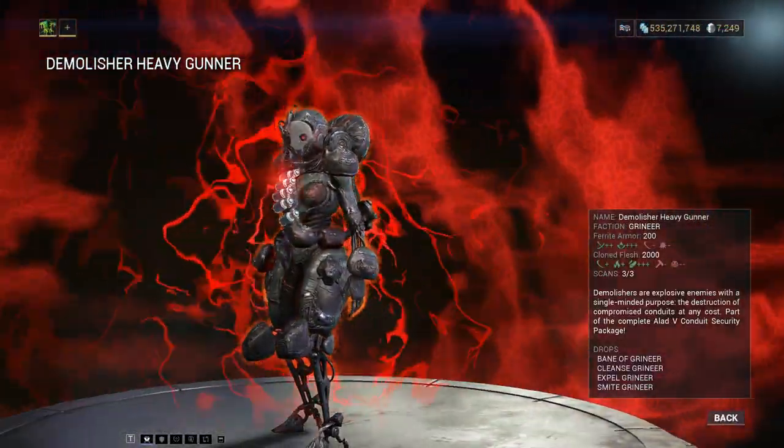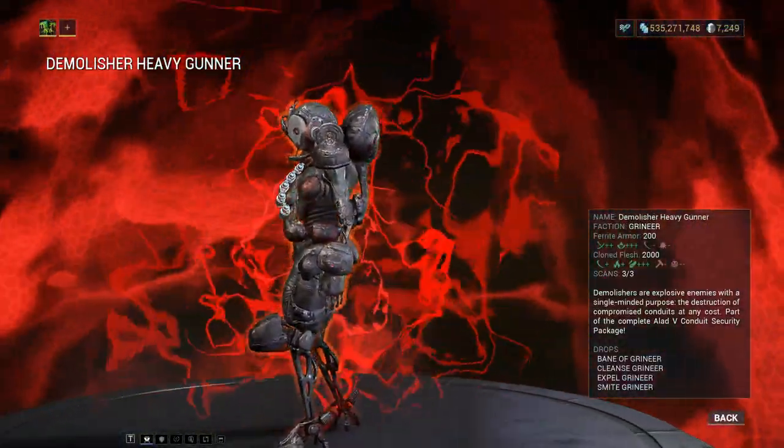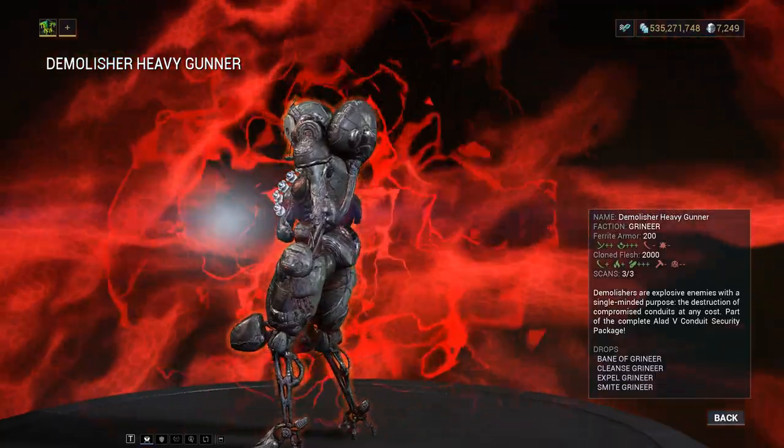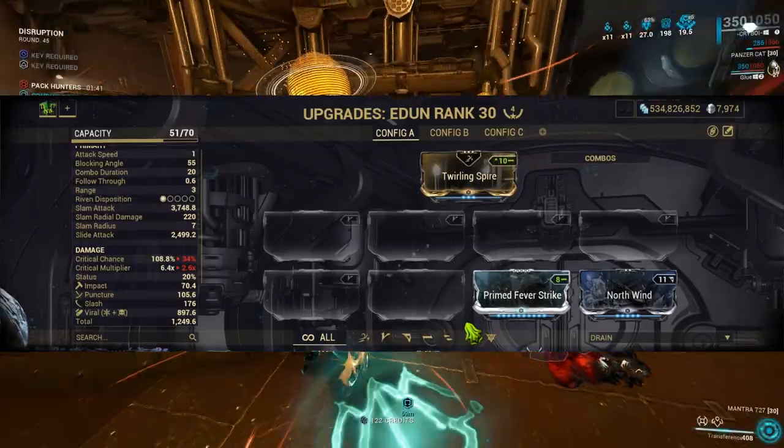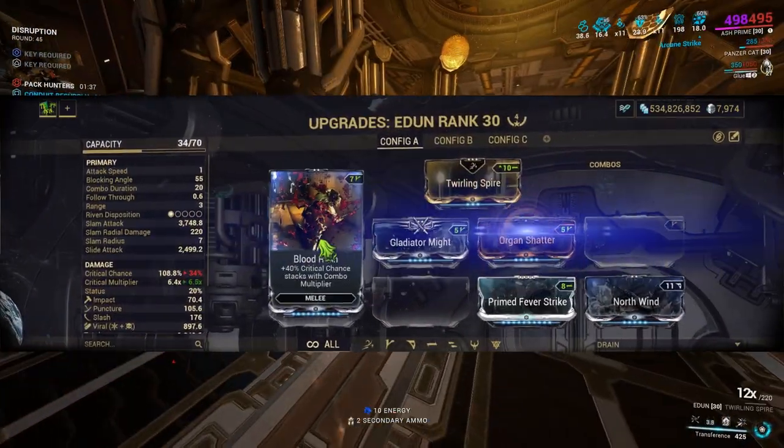We were fighting clone flesh enemies, so I modded for Viral as it does plus 75% damage to them. As we already have guaranteed slash procs on the stance, I went for a pure critical damage build, modding Blood Rush, Gladiator Might, and Organ Shatter.